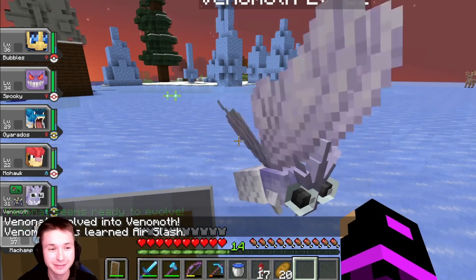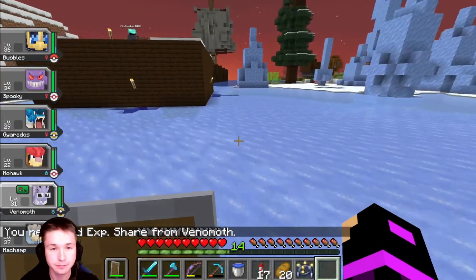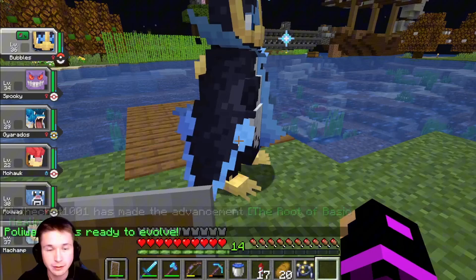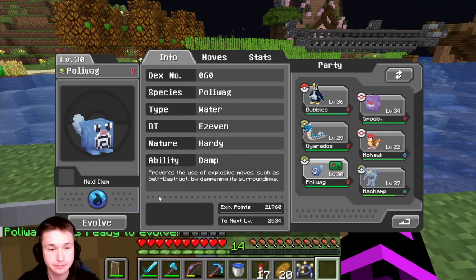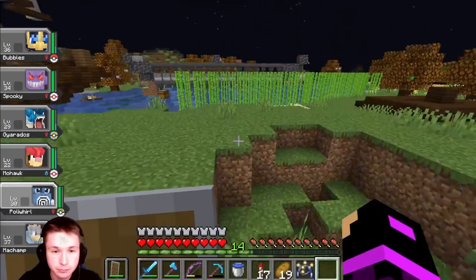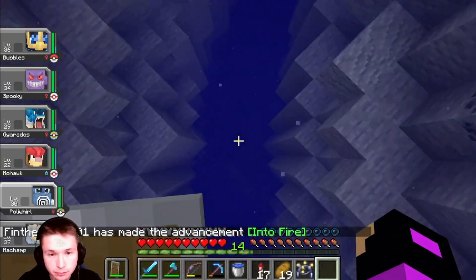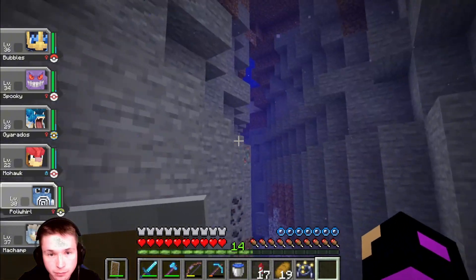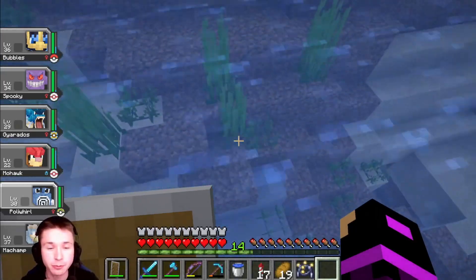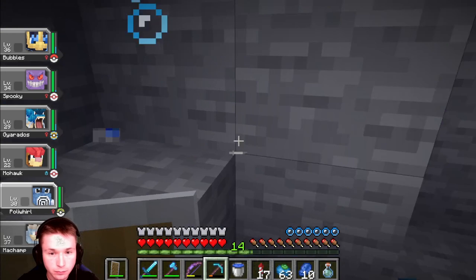I got a Venomoth. The slab is the entrance — it's by the dirt. There we go, DB in. Now we can make room stands. I'm looking for a water stone. I want to find a water stone. Do I need to go to like a water cave? I don't know, maybe.